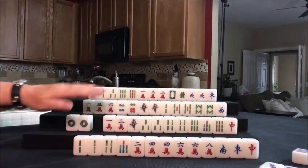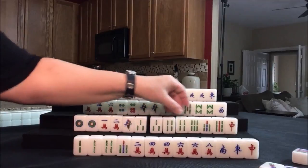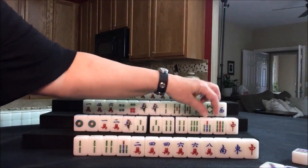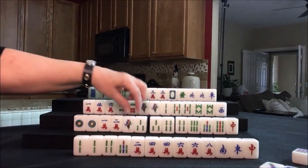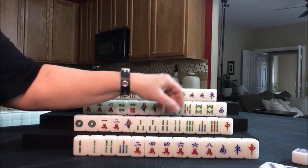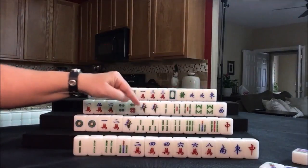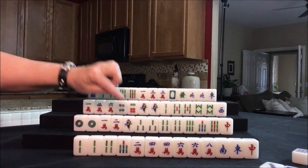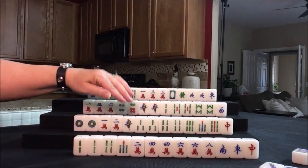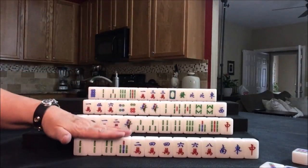Maybe we can try to draw in some more bams, or we could chow — four blocks. All we need is a pair in here, so each of these are ready to act on. But we would rely on this player to give them to us, or we'd have to draw. Because with chows, you can only claim a discard to complete a chow from the player on your left.